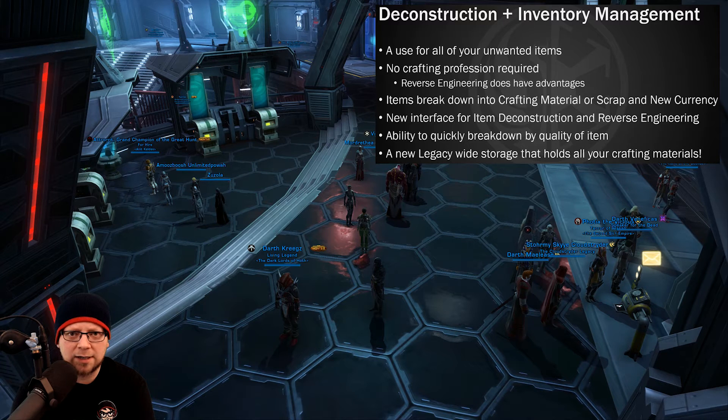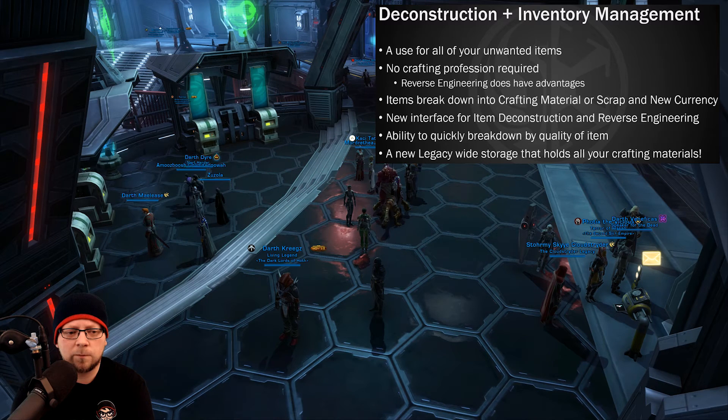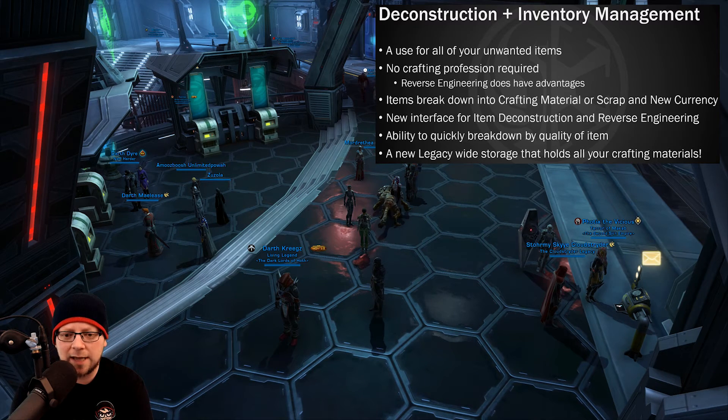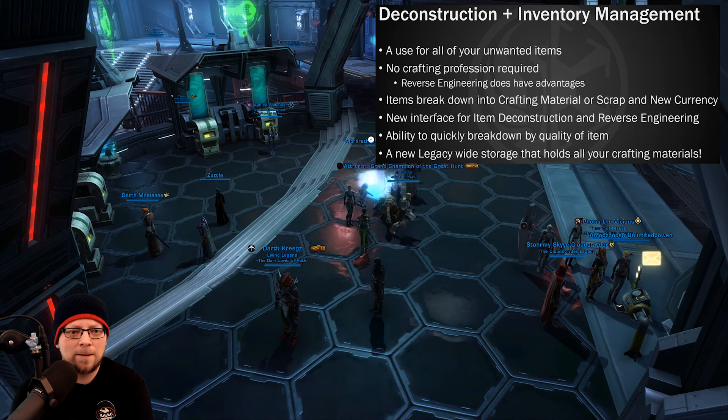We're going to need more information on exactly what that vendor stuff is going to be. I'm going to assume it'll tie into maybe the new amplifier system or one of the other new systems they're introducing. The other really interesting thing they're doing — which is actually not on this list — is they're taking something from Destiny. Destiny has a rare vendor that pops into the game and then leaves after a while. SWTOR is actually going to be adding that: a rare vendor that pops in, is around for however long, and then disappears and comes back at a later date. Kind of interesting, but okay, we'll see how it works — just yet another interesting system they're adding for Onslaught.